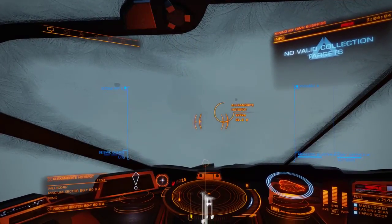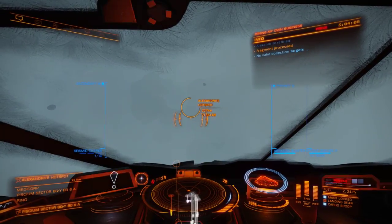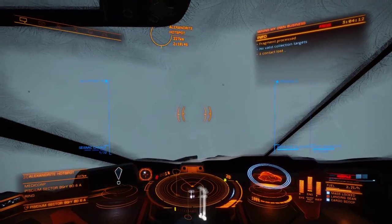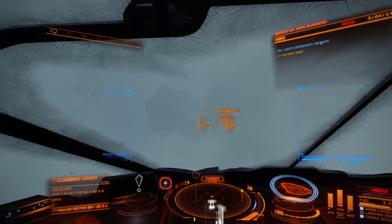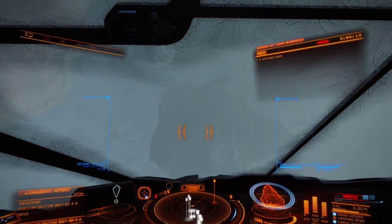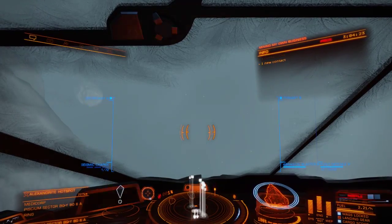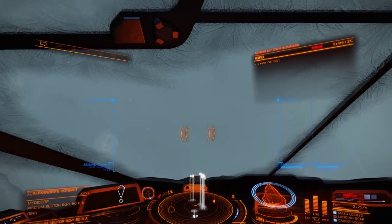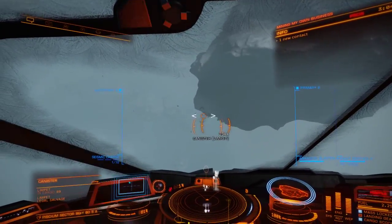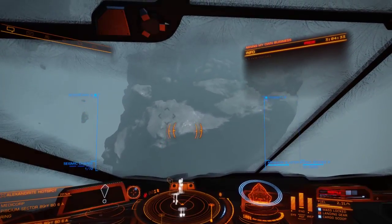I honestly think that because my heat signature is zero, I'm protected by the asteroid. It's very difficult for pirates to see me. I just kind of made that connection — that's why I haven't been scanned again. Which is pretty genius. Makes me happy.